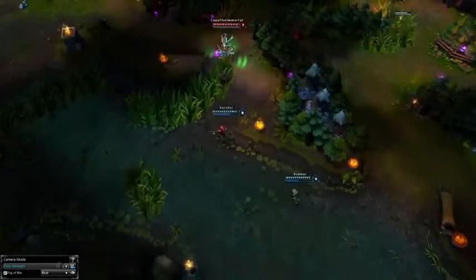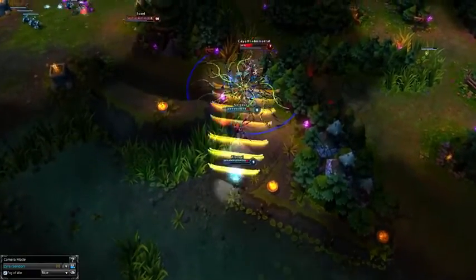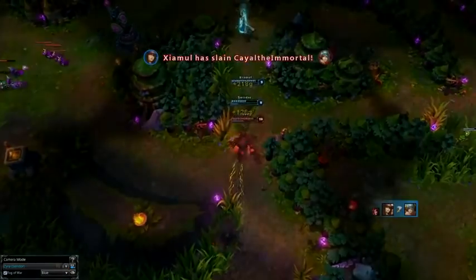Zyra works best with AD champions that have strong damage early game and also have strong poke. Graves, Corki, Ezreal, Draven, Miss Fortune, Varus, Sivir, Kog'Maw, Caitlyn, and Ashe are all great AD carries to play with Zyra.